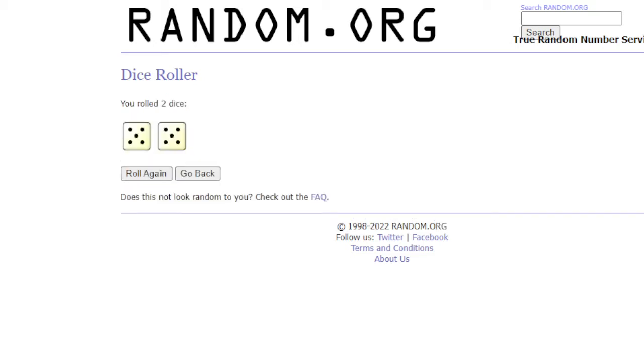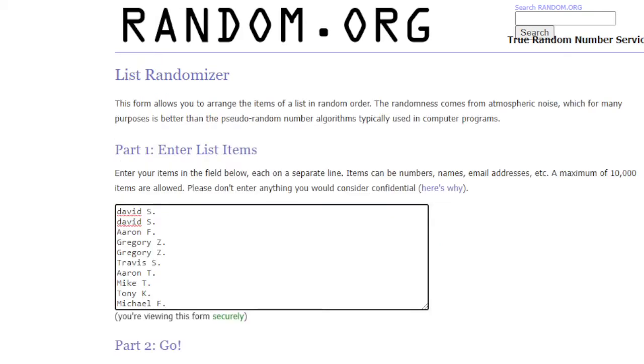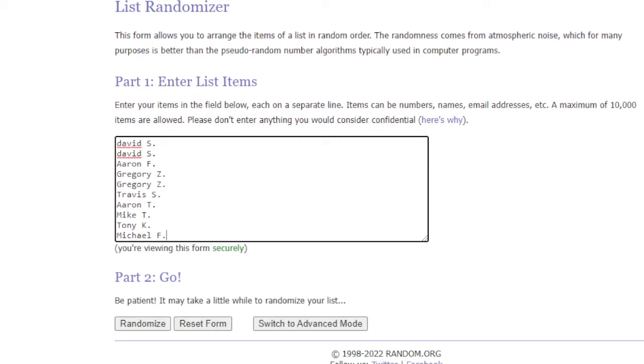Here we go — it's a 10. Participants are placed by the spot they purchased: David S., David S., then Aaron F., Greg Z. twice, Travis S., Aaron T., Mike T., Tony K., and Michael F.